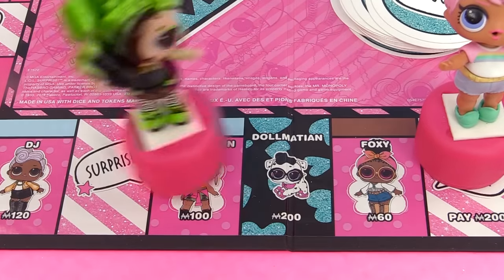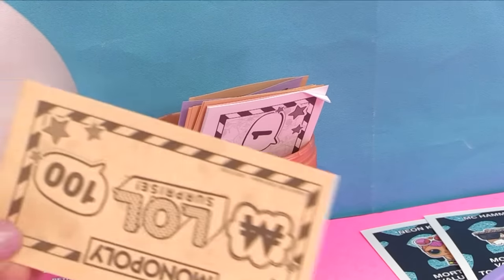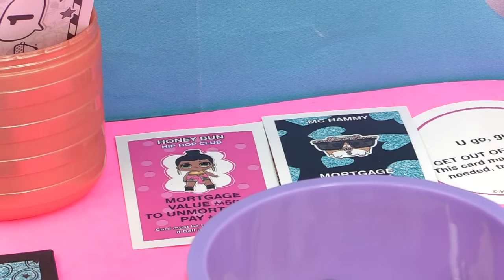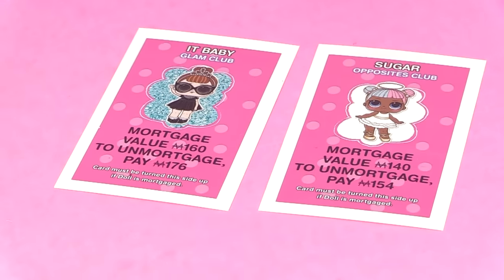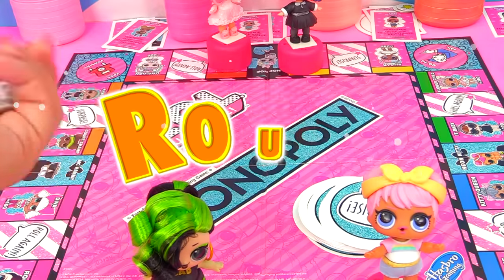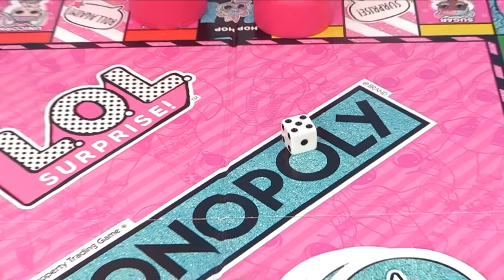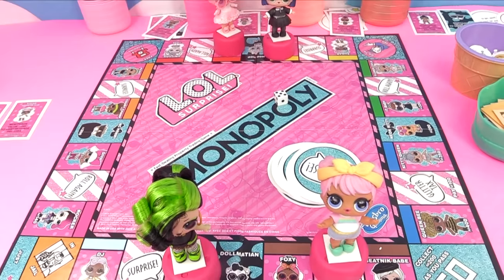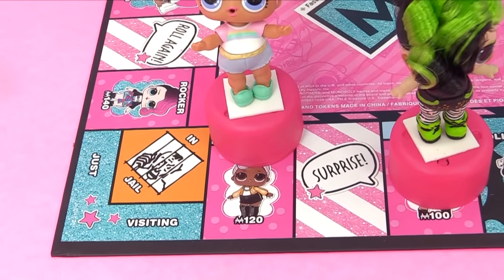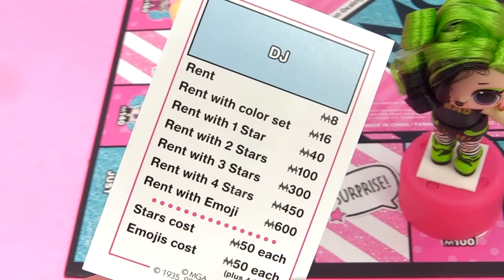Dusk pays for Spice - three hundred minus two sixty means she gets forty back. She gets Spice's card from the Opposites Club. "Now all I've got to do is get Sugar!" It's Goodie's turn - she lands on five and has to pay rent for Mer Baby to Dusk. Rent is twenty dollars.